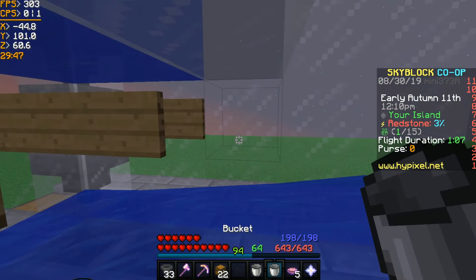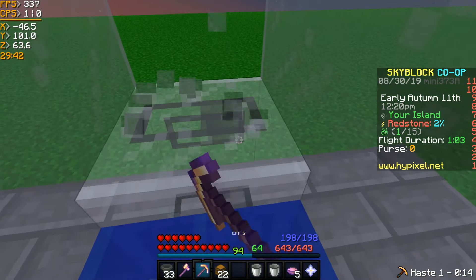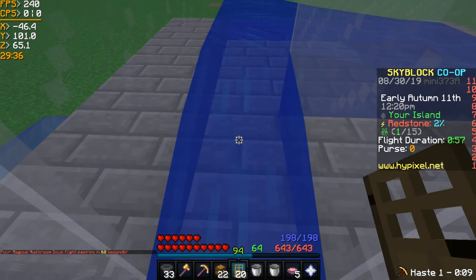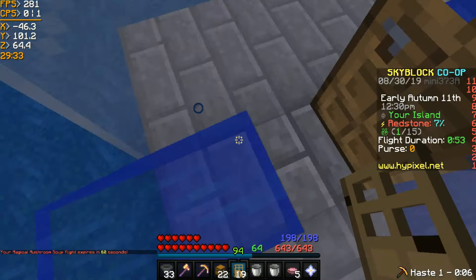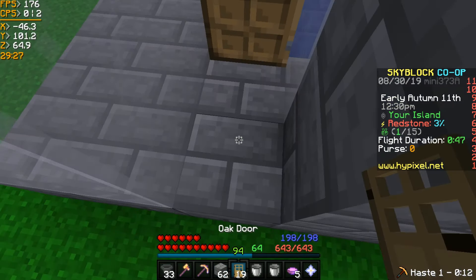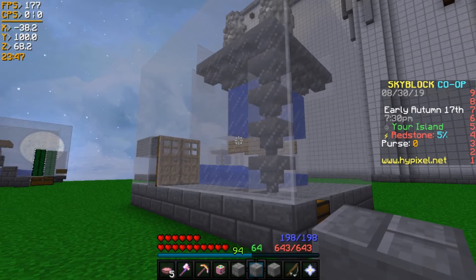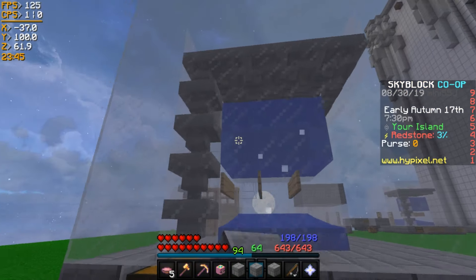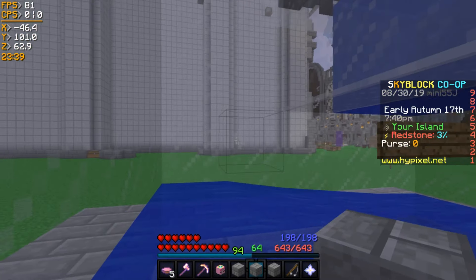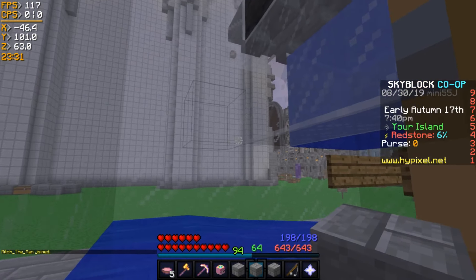And then we have the water flowing into the farm, and that's pretty much it. Now I'm going to put a door here to get in and out. This design being three blocks wide can hold 18 minions and you can place them in the water right here, any of these six places — the six air gaps above it and the six above that as well. If you go any higher, they'll spawn on top of the hoppers so don't go that far up.